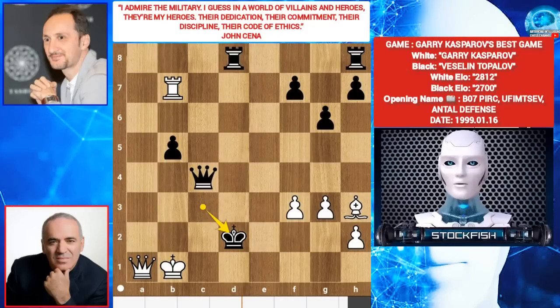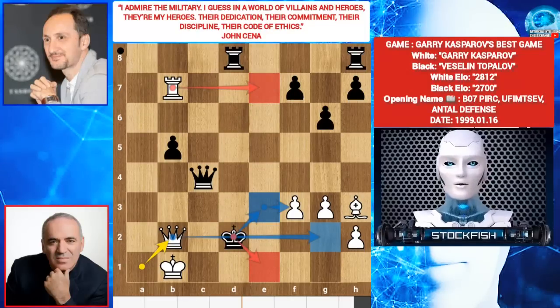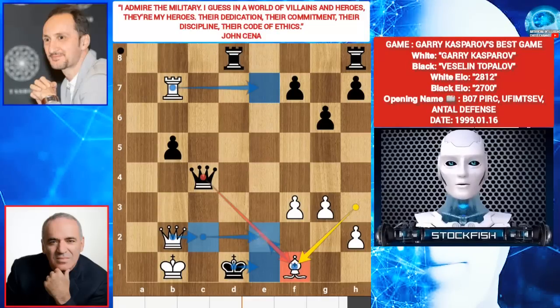King D2. Queen B2 check. King D1. Black couldn't play king E3 because there is mate in a few moves. King E1 — the same trouble will come again. King D1. Bishop F1 — you can't take the bishop because of queen C2. King E1. Rook E7 check. And black will be checkmated.